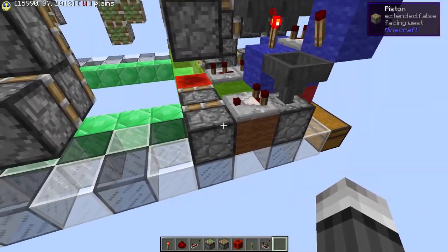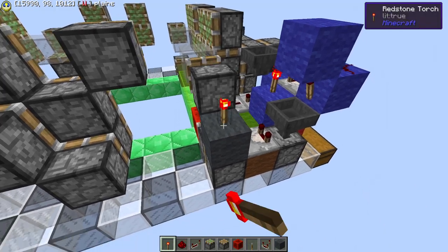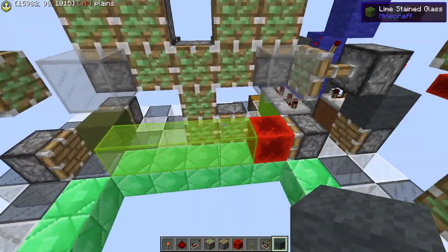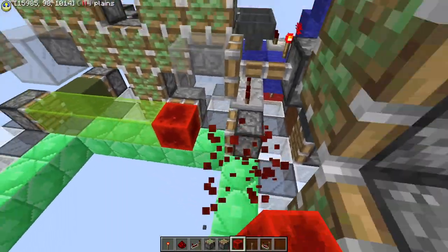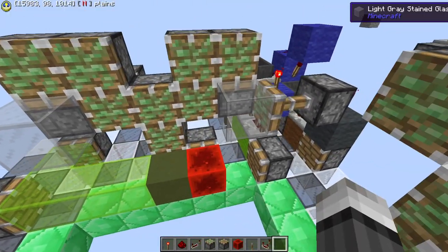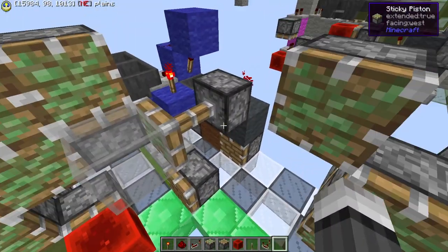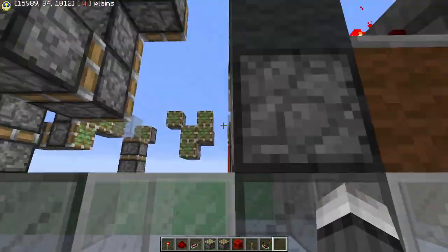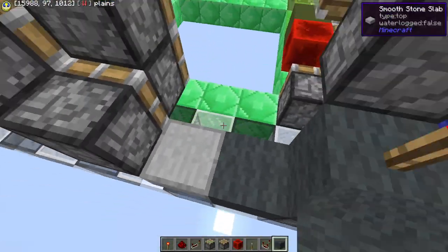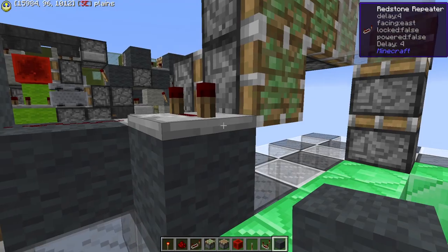From here, our signal comes into gray with a torch up — this is what updates that. This is what opens up the wall right here. Then we also have a dust, a slab, and a 4-tick running into the wall. This 4-tick is for the two doubles, which actually are right here.